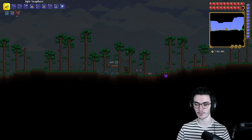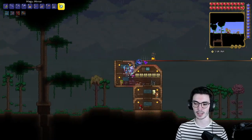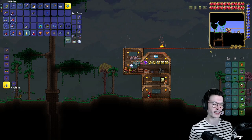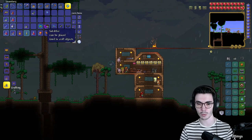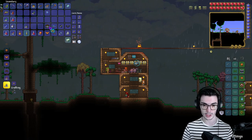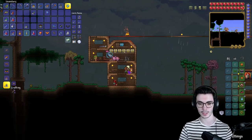We get the Slimy Saddle first try — oh my gosh! I'm personally more excited about this playthrough because I love Summoner so much. Not that we've been struggling with Bard, but we have been struggling with Bard, you know what I mean. I even muted my mic to sneeze — that's called quality. We don't really need the Solidifier for anything, and I never use the Angry Royal Gel or Royal Gel in general — I'll keep it since we don't have another one.